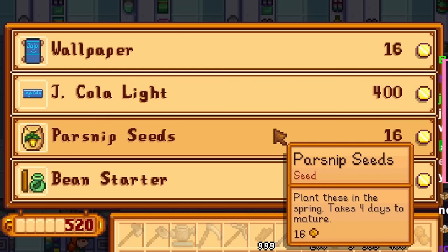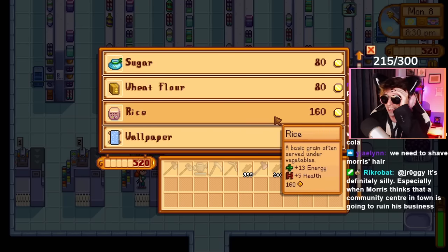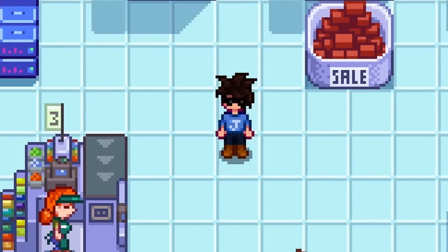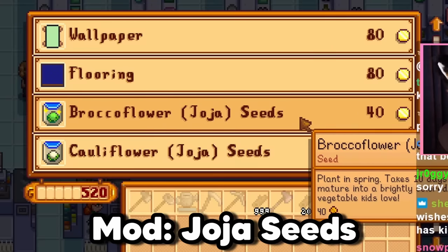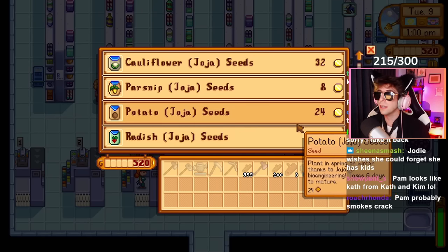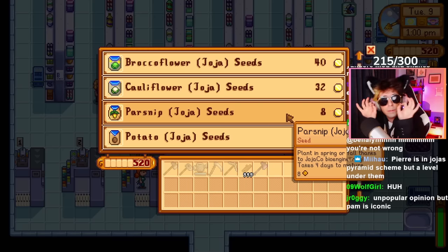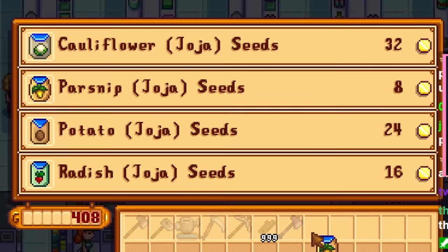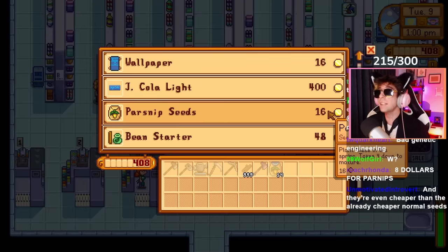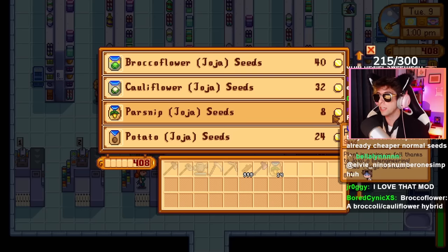$16 for parsnips? Why would you ever go back to Pierre's? Oh God, this is actually the roots of capitalism getting into me. Not only does Joja mart undercut Pierre's prices, they've actually started to stock their own brand of seeds. This is the Joja Seeds mod. With modern bioengineering technology, Joja has been able to perfectly craft seeds for your farmer's benefit. Classic parsnip seeds for so cheap — eight gold a seed, it's half the price. Think about the profit you're going to be making on these bioengineered Joja seeds. They plant in spring or fall thanks to Joja Co. bioengineering.